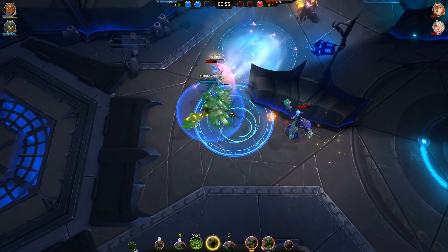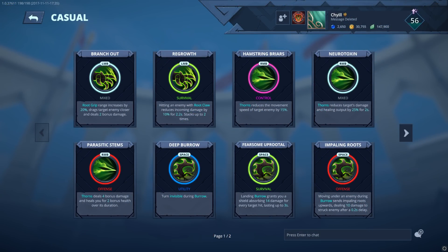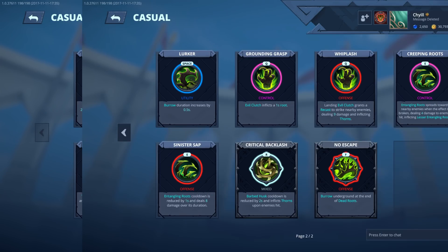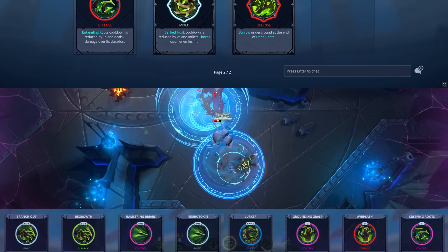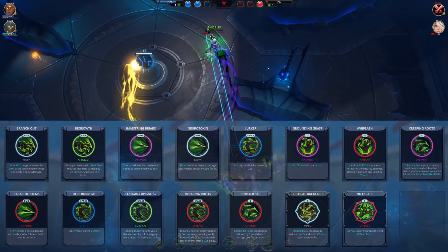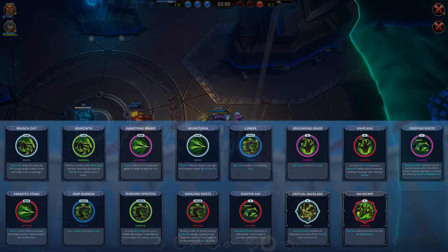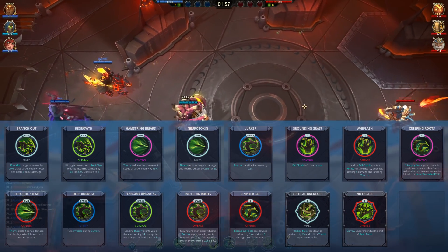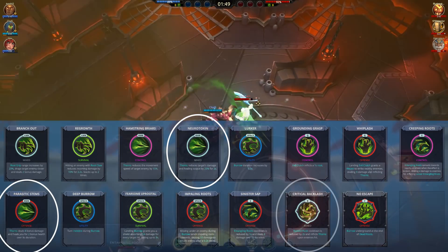Now let us move on to Thorn's Battlerite options and loadouts. Because there are so many battlerites, I will just display them here — feel free to pause the video to read through them before continuing. I think all of Thorn's battlerites are pretty decent and can be swapped in to deal with the enemies you're facing, so I don't recommend sticking with a single build for every match. With that said, there are a couple of battlerites which I feel are so good that they should be in most builds: Neurotoxin, Parasitic Stamps, and Critical Backlash — although Critical Backlash isn't as crucial in range-heavy matchups.